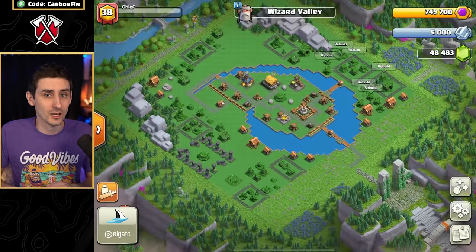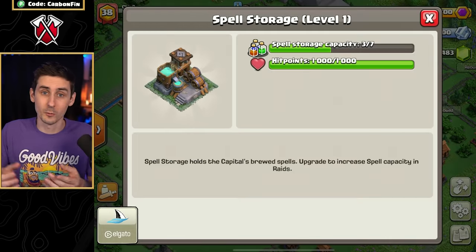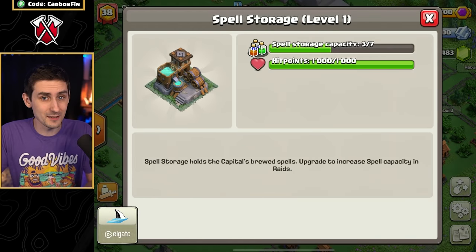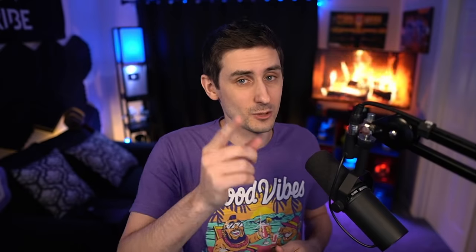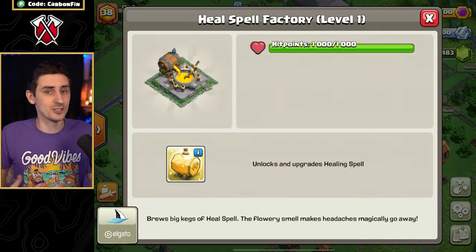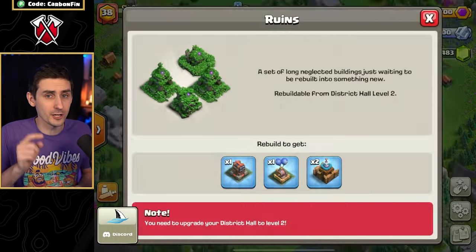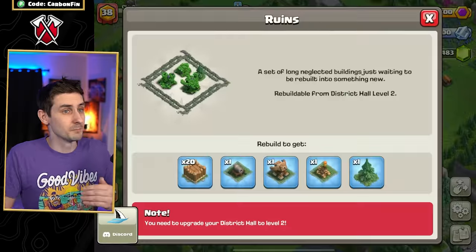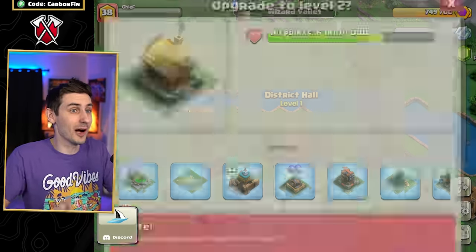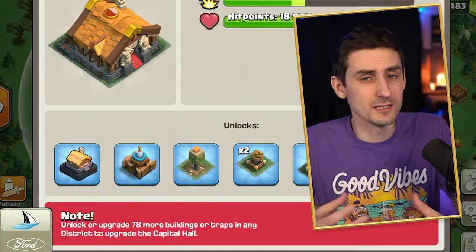Once we upgrade to Capital Hall Level 3, the Wizard Valley District is now unlocked. Inside, we can see a few cool buildings, including the Spell Storage, which upgrades your spell capacity for Capital Raids so you can hold more spells. There's also the Heal Spell Factory, which unlocks the Healing Spell, and the Jump Spell Factory, which unlocks the Jump Spell. Several of these items can't be unlocked until you upgrade the District Hall to Level 2, and the District Hall can't be upgraded until the Capital Hall reaches Level 4. You can start to see how each District and the Capital Peak influences each other.